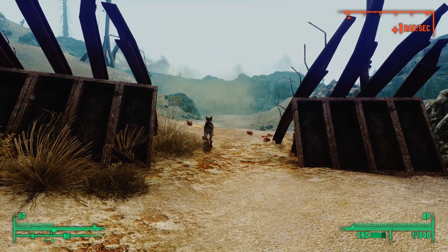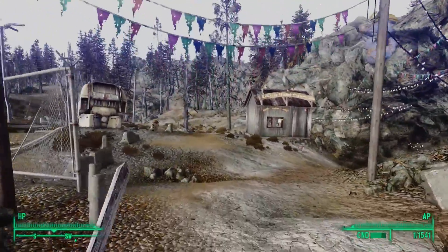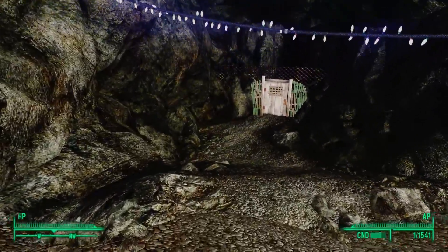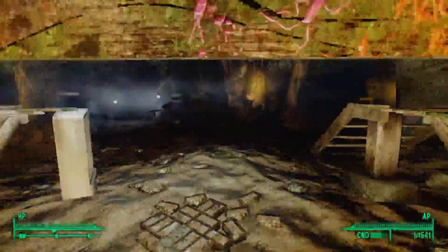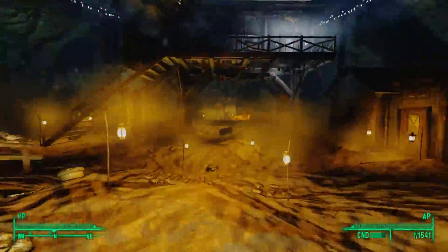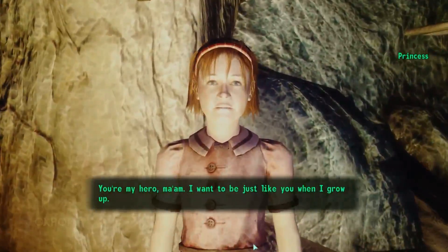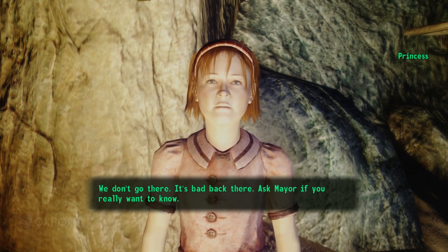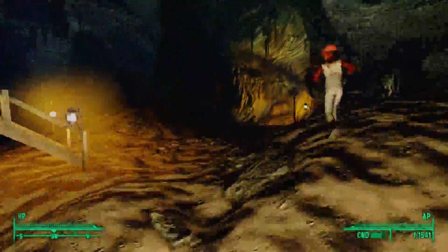To find an entrance to Vault 87, we must take a different path. Rothschild suggested we travel through Little Lamplight. Thankfully, we've already been there, met all the children, and completed their quests. Heading inside Lamplight Caverns, we find the path towards Murder Pass guarded by Princess. She won't open the gate for us until we get permission from Mayor McCready.